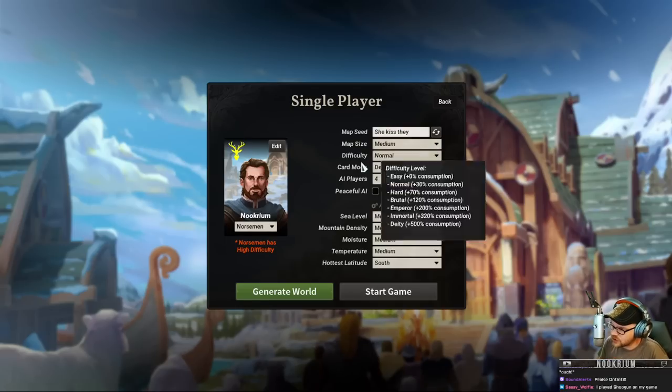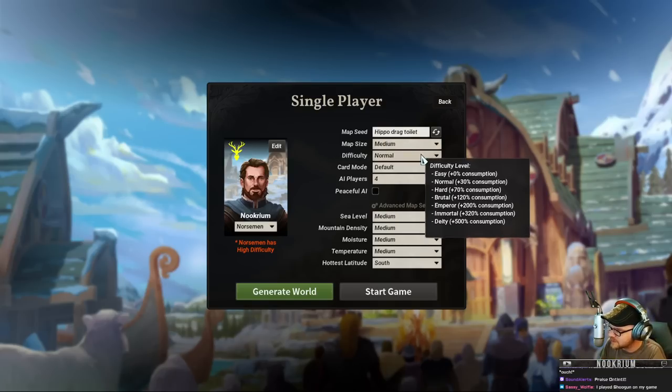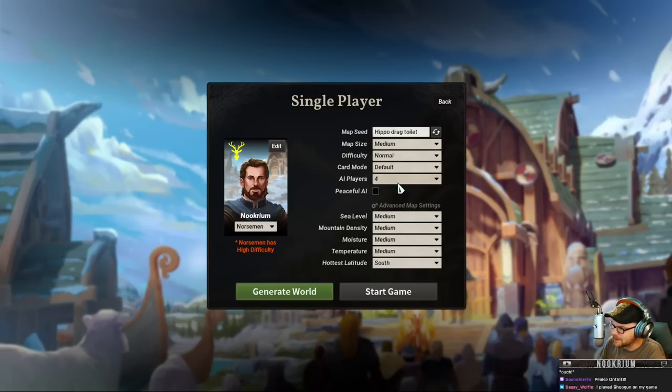Map Seed is going to be Hippo Drag Toilet. We'll keep map size medium - everything medium is fine. There's a lot of different difficulties. We'll have four AI. Let's generate a world here and start the game.